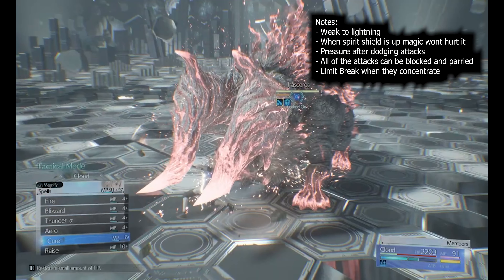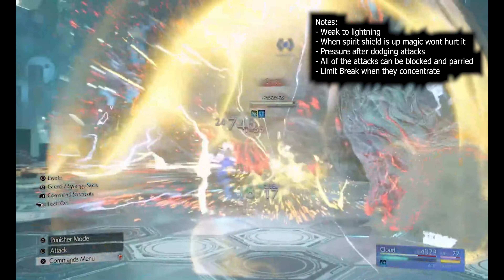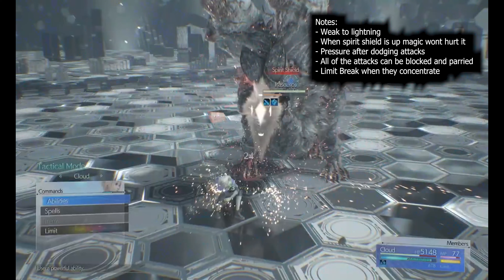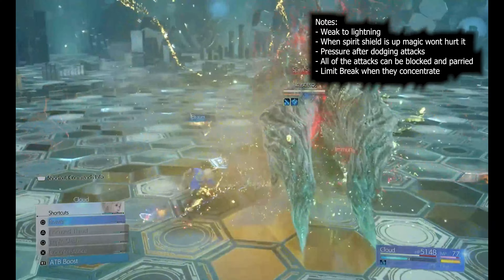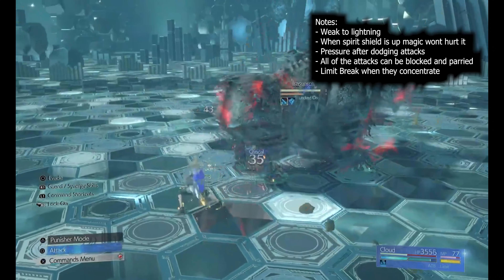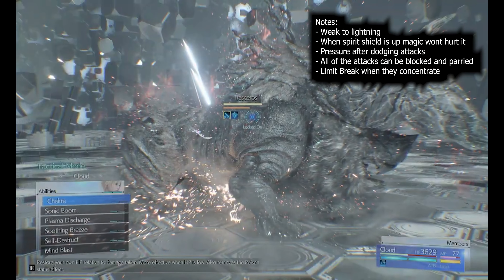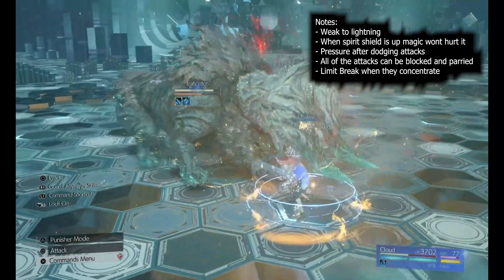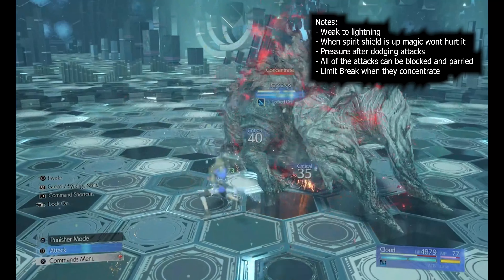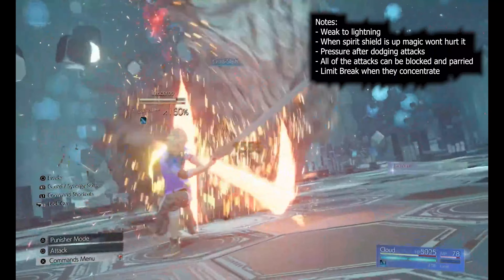The next monster is the Irasurus - they are weak to lightning. The last three fights are all weak to lightning. When the spirit shield is up, magic won't hurt it, but you can still attack normally. After every one of its big attacks like gouge, bulldoze, or a ground pound, it'll be susceptible to attacks with high stagger, so you can use focus thrust after those moves. Most attacks can be blocked and parried, so there are no pins to worry about. When it uses the concentrate move where it hardens up and the pressure bar turns blue, hit your limit break to either stagger it or push the pressure gauge very high.